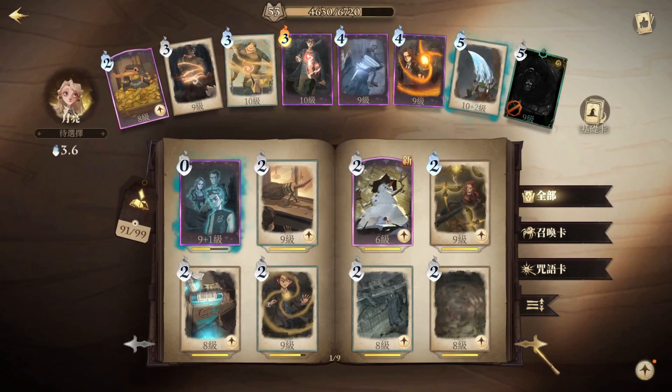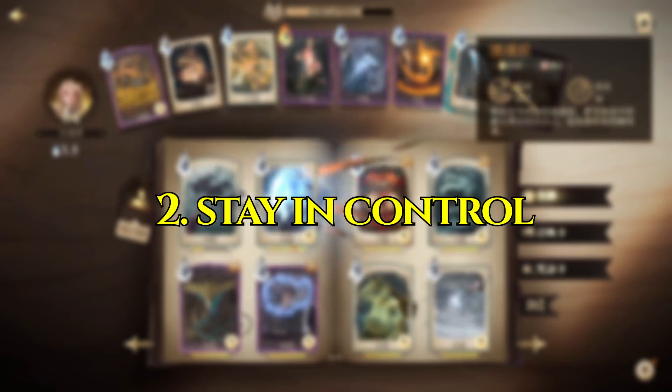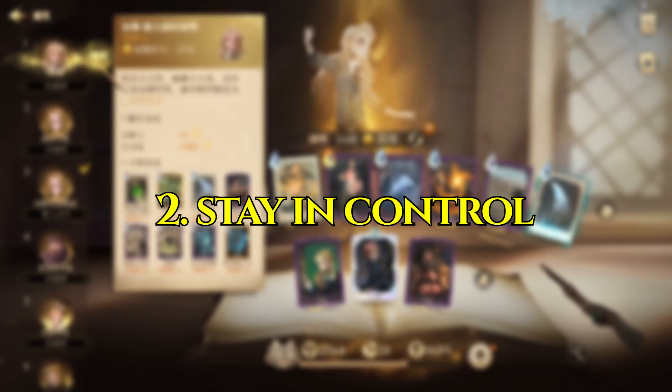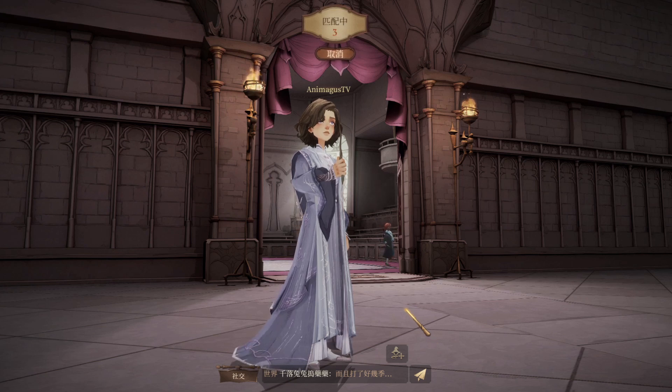The thing you want to be focused on in dueling specifically is control. If you can stay in control, you will win the match. Once you've decided on a deck - let's say I want to play this Luna deck - they're going to be sending creatures at me, they may be sending Death Eaters if they're playing a Bellatrix deck. I have no idea who I'm about to face, nor do I have any idea what kind of deck they are running - what echoes, what build. It's completely blind.